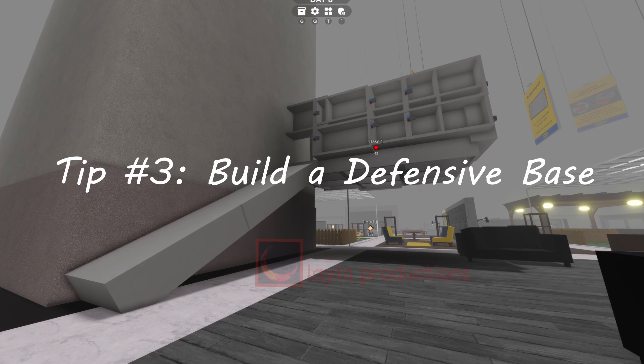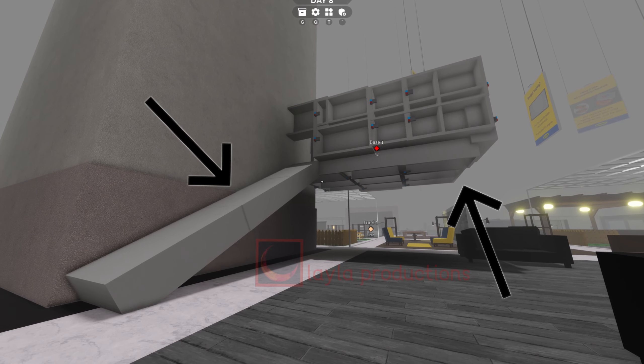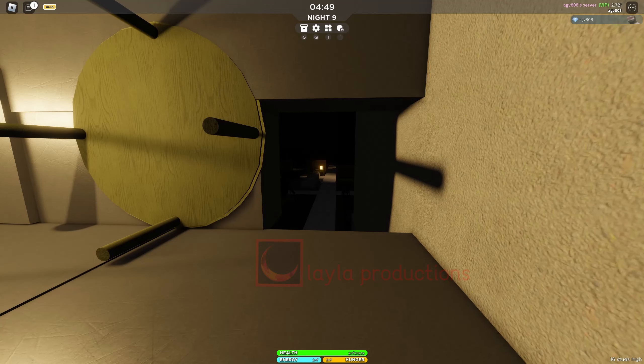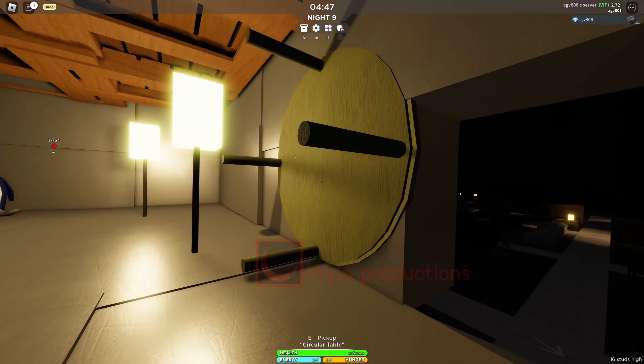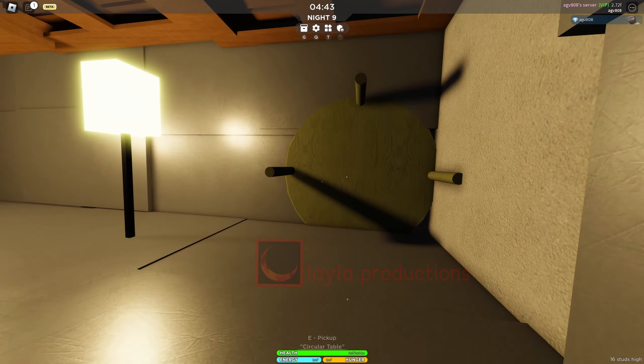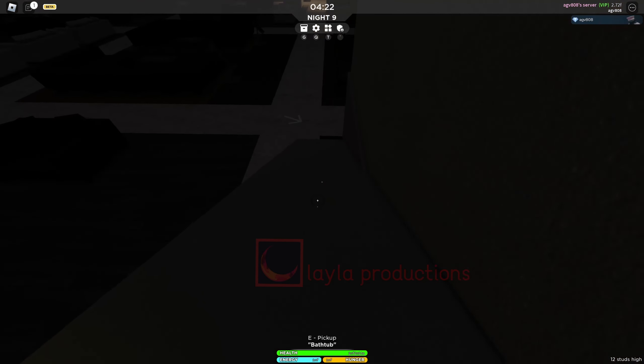Next, you should build a base with a defense system. Make your base and build up high, then make a small bridge. It'd be easier to do this on one of the many columns. Once you've made your base and your bridge, make a small safety system. My recommendation is to have a small part that can block the entrance, along with removing or blocking the bridges at night.